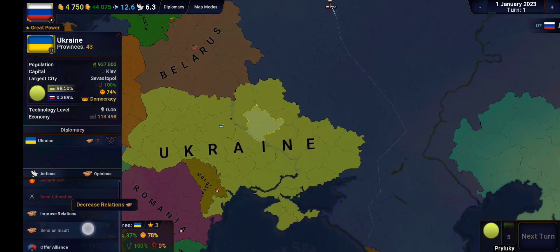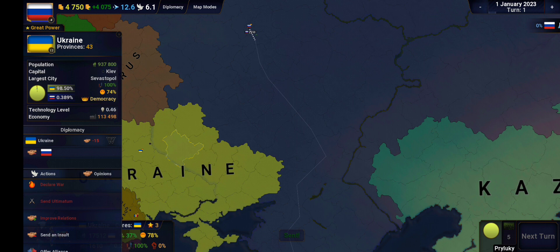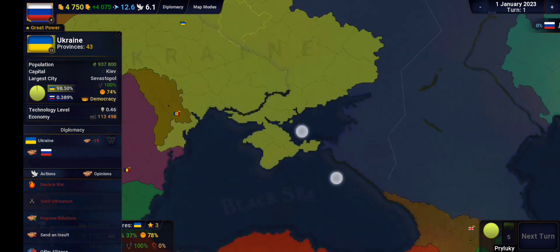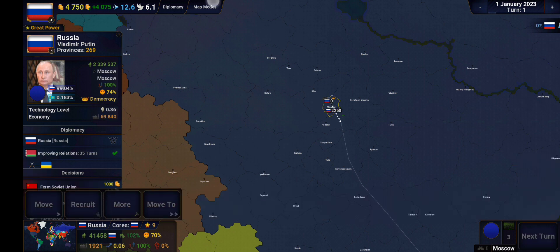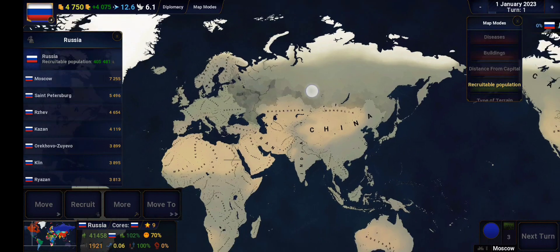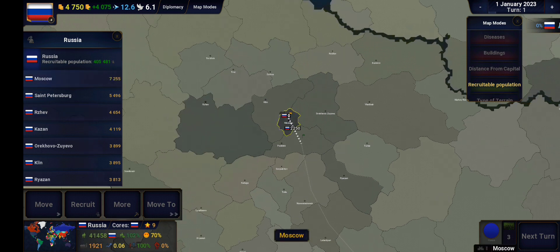With Ukraine we're gonna send an insult for 15 turns. So now the relations are dropped down to minus 15, which we could use on turn 5 to maybe get Crimea, but it's not enough soldiers to make them feel threatened in any way. There's not much recruitable population in Moscow. Looking at our map modes for recruitable population, it's not that much in any place. I think the best is still Moscow, but we're only at 7,000.